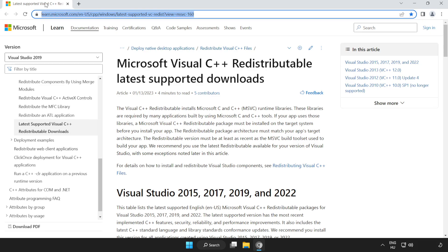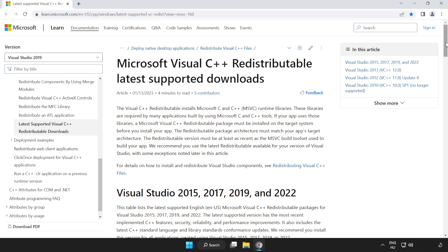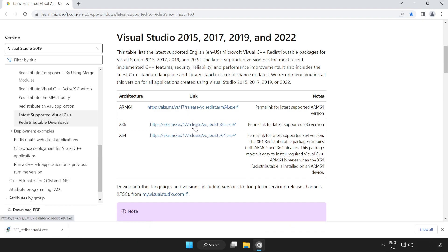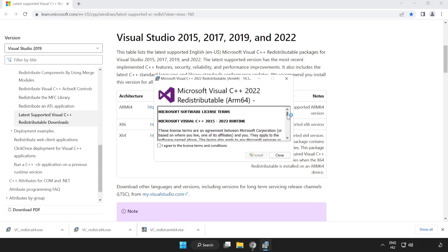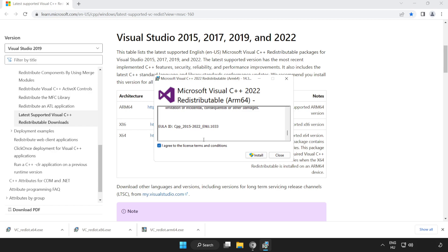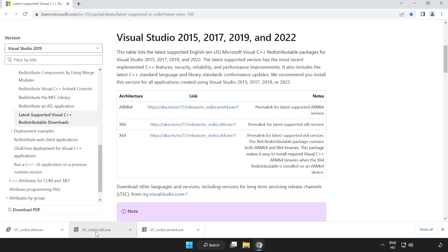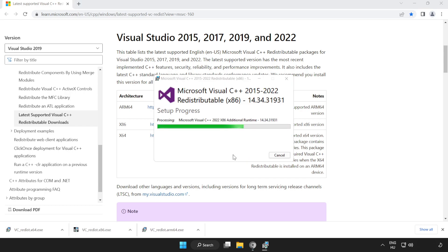Go to the website link in the description. Scroll down and download 3 files. Install the downloaded files. Click I Agree to the License Terms and Conditions and click Install. If it fails to install, no problem — repeat for the other files. Click Close.